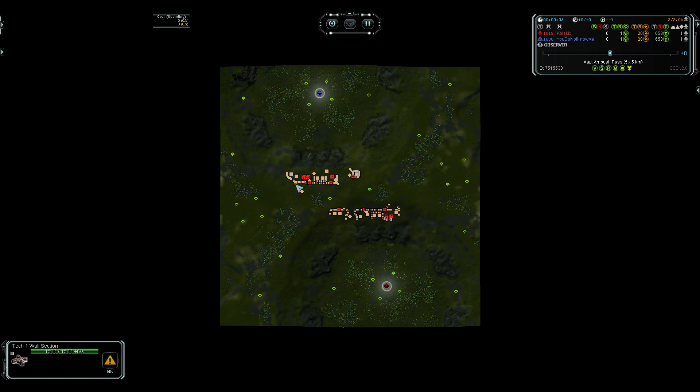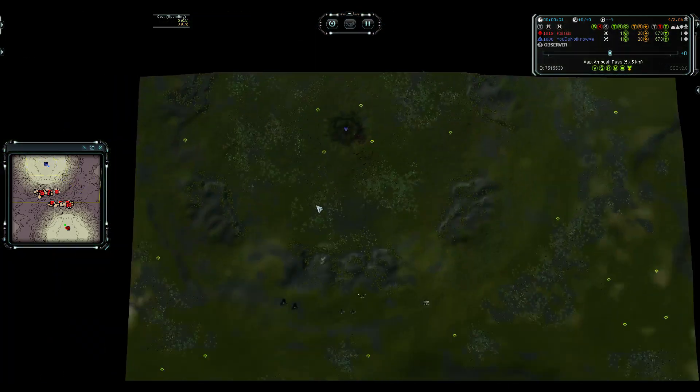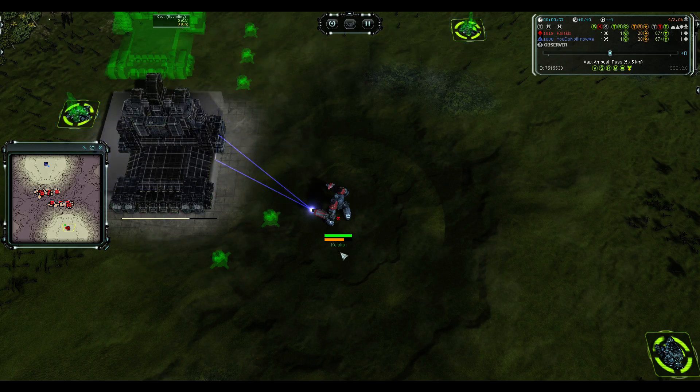Hello and welcome to Supreme Commander Forged Alliance Forever. Today on the Ladder, we've got a Cybran vs UEF matchup with two 1800-rated players who do not know me. This is Tagadot, and we have Koiskix, previously known as KoisQ.